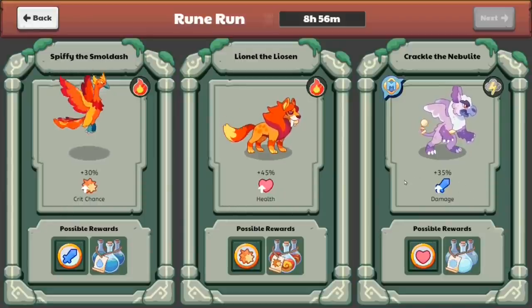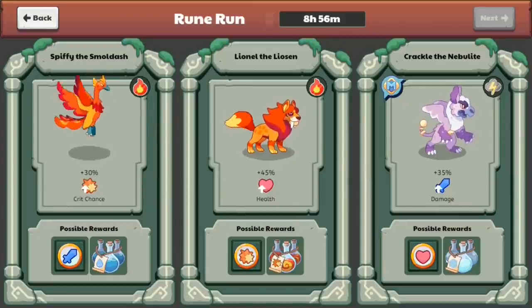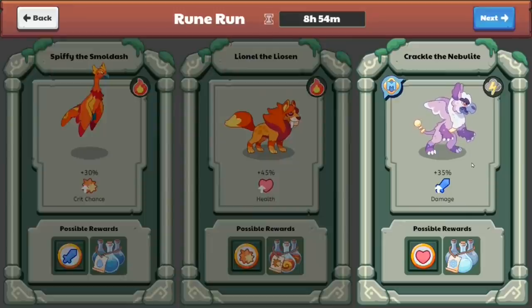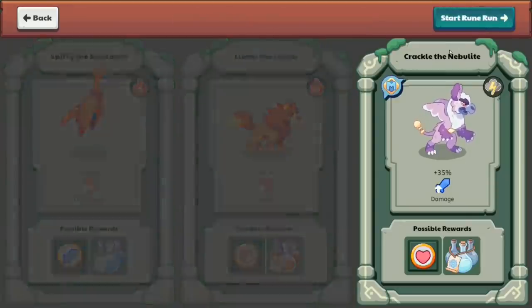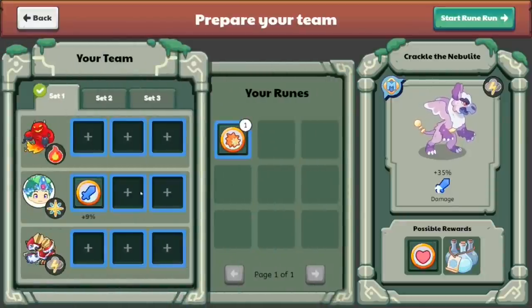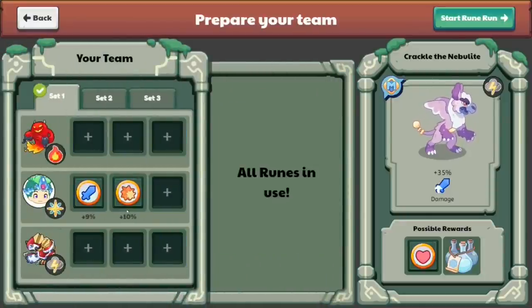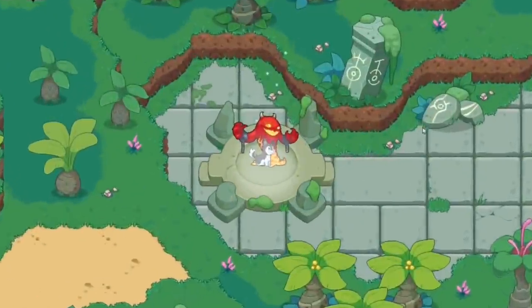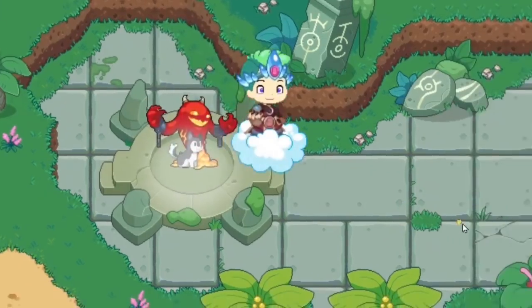Now over here you guys can see what those monsters get. One gets a 30% critical chance up, one gets 45% more health, and one gets 35% more damage. What do I want in the game? More health. So I'm going to go with this one which gives me possible rewards — and over here you guys can see there's a heart. So let's select this and click the next button. Here we go, starting off Ruin Run with this game mode.